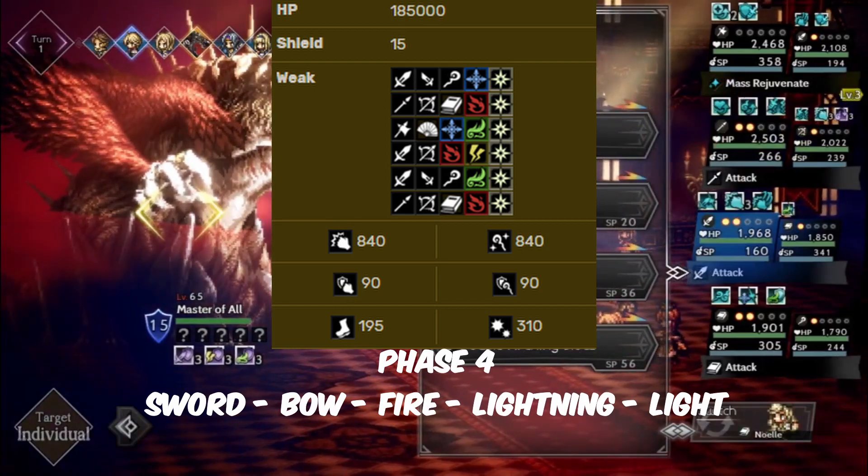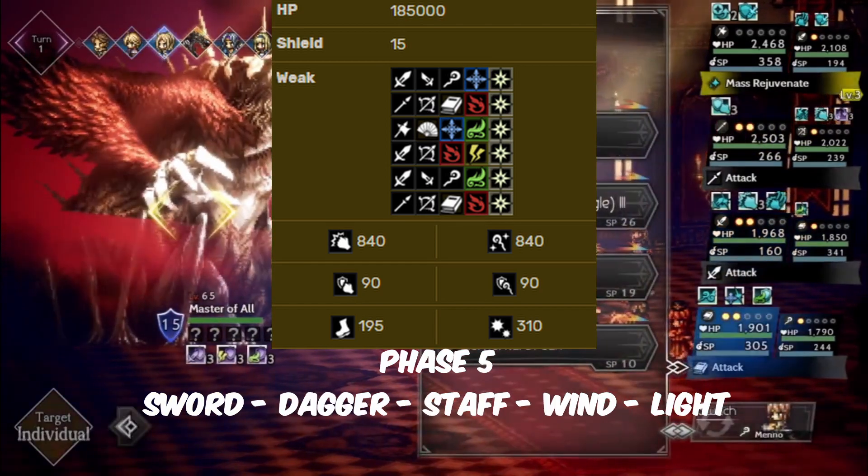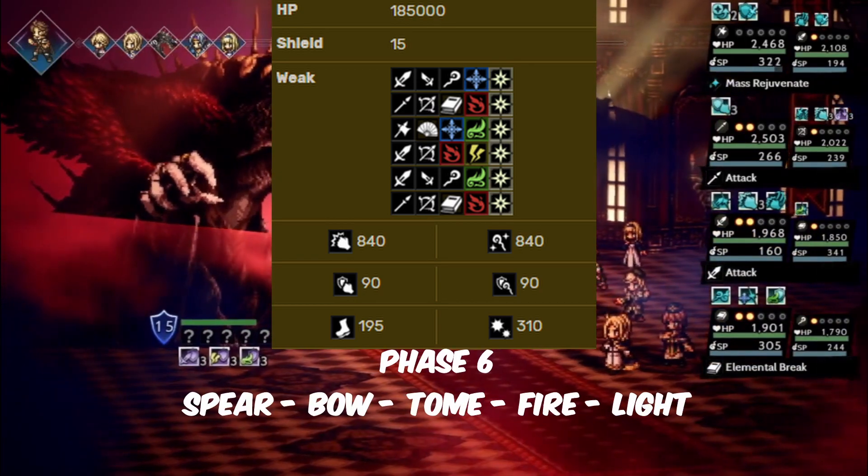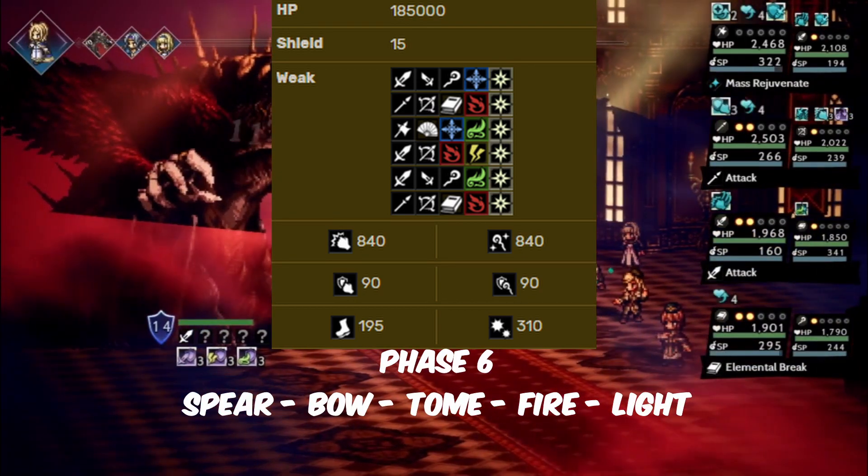Phase 4: sword, bow, fire, lightning, light. Phase 5: sword, dagger, staff, wind, light. Phase 6: spear, bow, pump, fire, light.